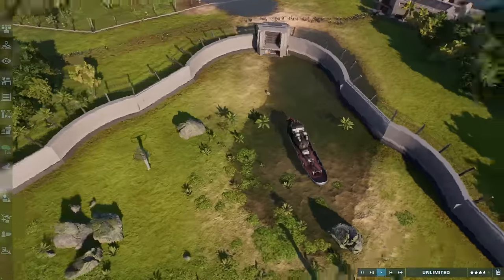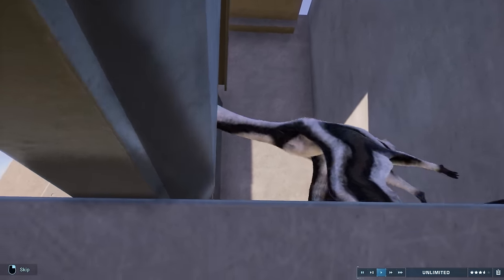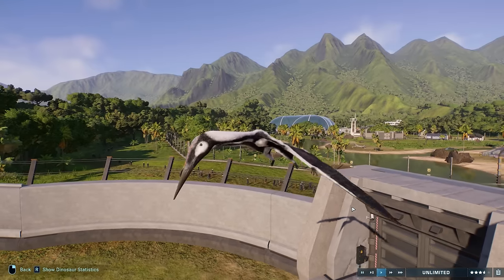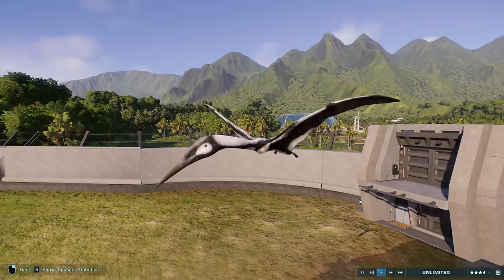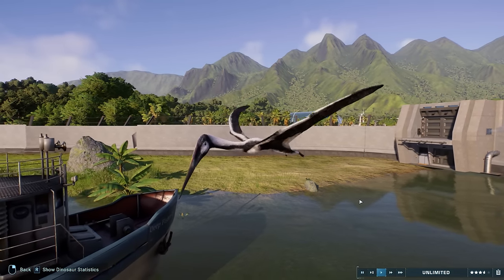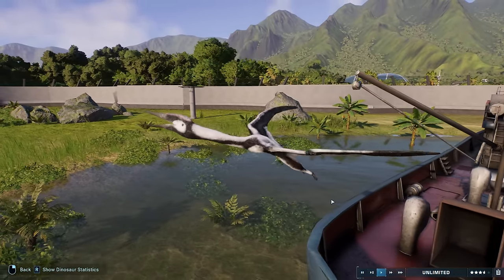We have one more for the skies — let's check out the final flying member. This is Phosphatodraco, an Azhdarchid from the late Cretaceous of Morocco. Phosphatodraco means 'the dragon from the phosphate,' which is an ode to the Ouled Abdoun Basin where it was discovered — a geographical basin comprising 44% of Morocco's entire phosphate reserves. Phosphatodraco is actually mid-sized as Azhdarchids go; this isn't your Hatzegopteryx or Quetzalcoatlus in terms of size, but it still would have been a formidable terrestrial predator stalking through vegetation for small dinosaurs.